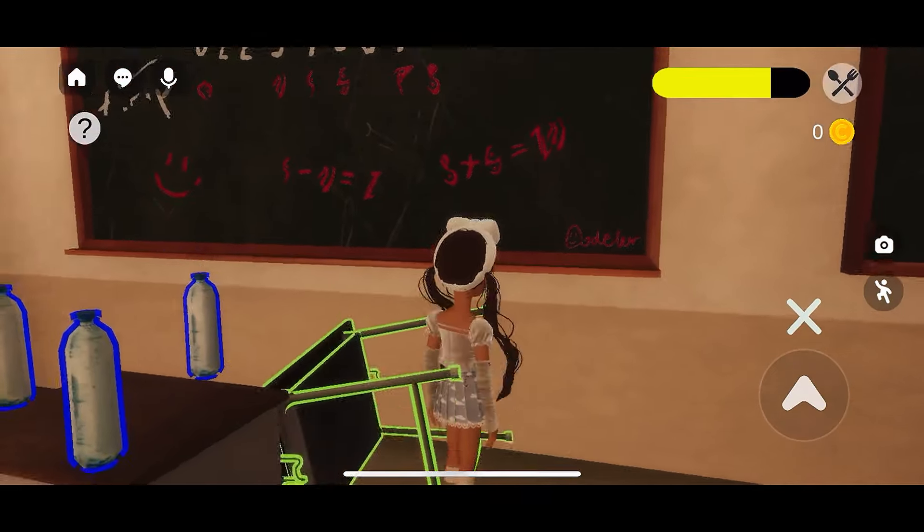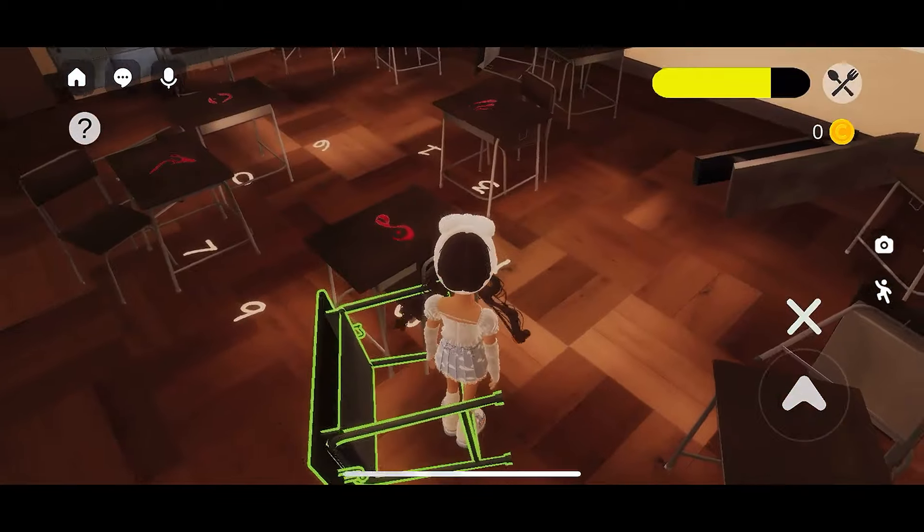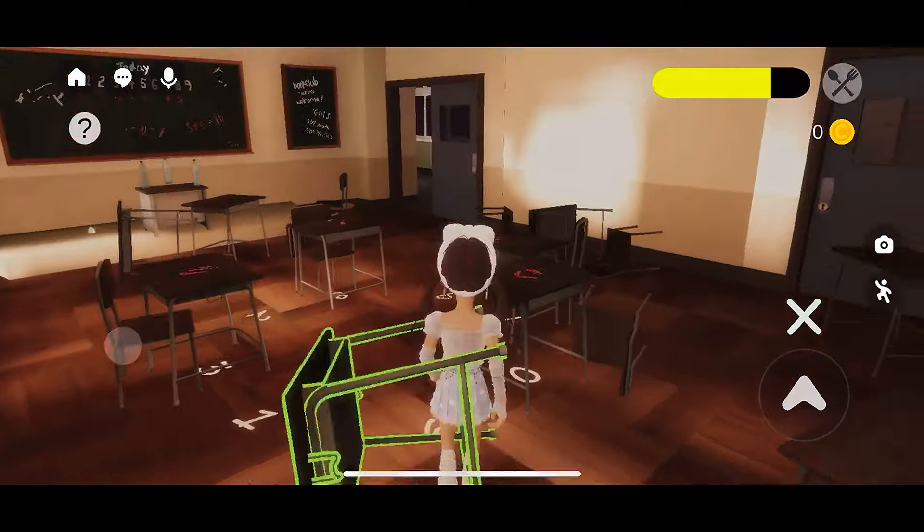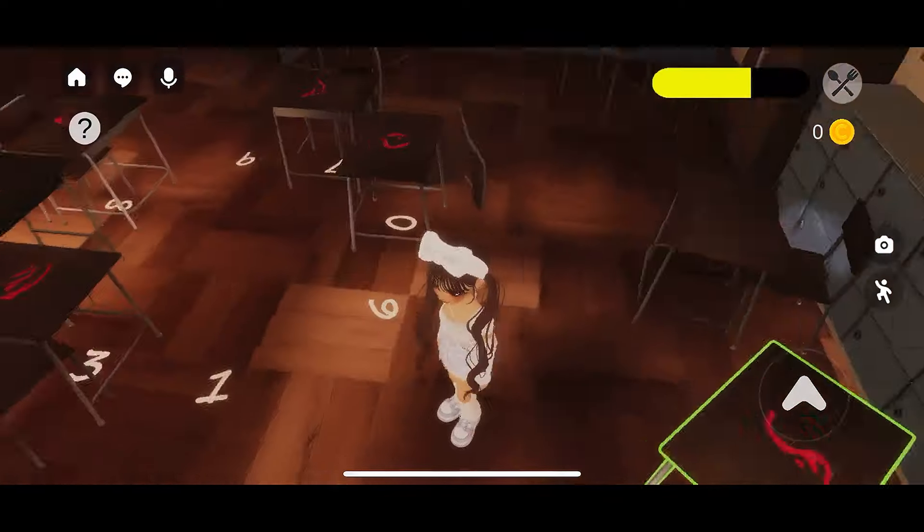It looks like symbols equal numbers, and there's numbers in a circle on the floor. So all the desks I can pick up, I need to put them — the desks with the symbols — on top of the right number.